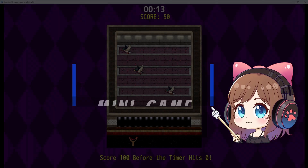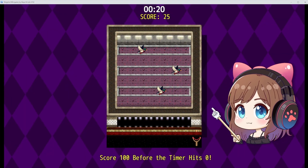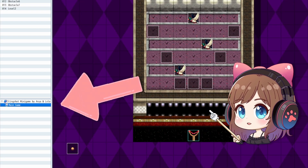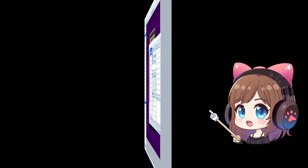Minigame Breakdown: I designed 6 lines of tiles with 3 dedicated to moving duck targets. The ducks move at different speeds, with faster ducks giving more points for any successful hit. Interestingly, everything is handled within a single map using eventing, variables, common events, and switches to control all movements and mechanics.